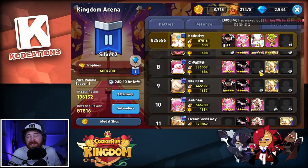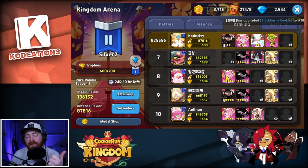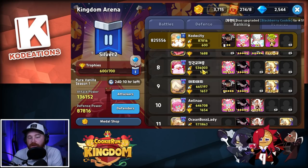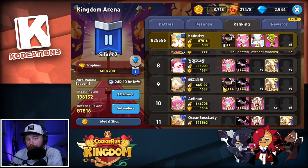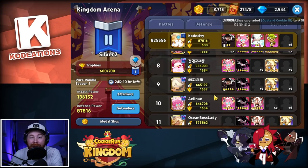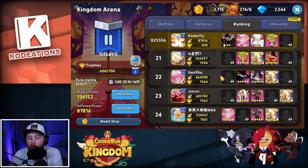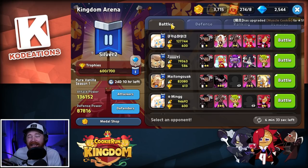Another side tip: the meta in the arena is also shifting toward a double healing comp. Running the new Pure Vanilla and Herb together with Strawberry Crepe is absolutely dominating. As you can see in the top 10, everybody's got a Strawberry Crepe — most are replacing Dark Choco. Scrolling down into the top 120, Strawberry Crepe is blowing up everywhere. For any whale players who can max star Strawberry Crepe, it is 100% worth it — that's where Strawberry Crepe truly excels.